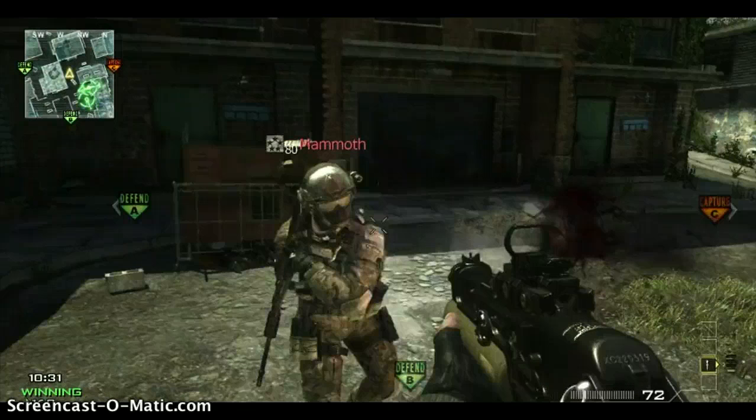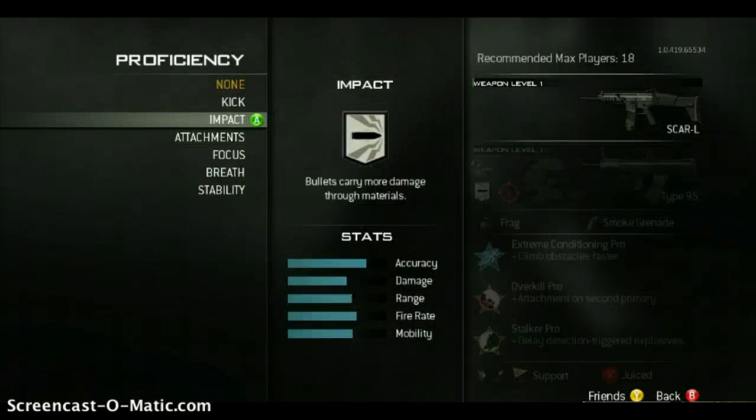The other things we saw there were focus, breath and stability. I'm assuming stability is a bit like breath except instead of swaying around a little bit, it'll reduce the sniper sway until they're just completely focusing it.